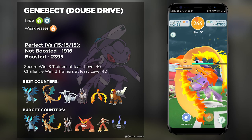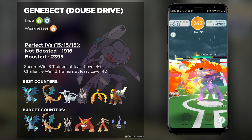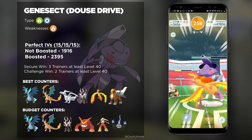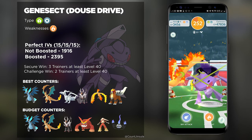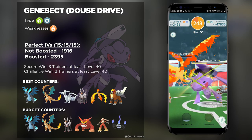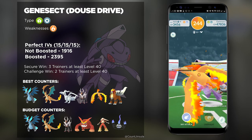That about covers all of the different counters. Now let's go into the little details. Genesect is a Bug and Steel-type, which means it's going to be boosted by two different weather types: Rainy Weather and Snowy Weather. Depending on where you live, you might start experiencing Snowy Weather boosts already, but Rainy Weather is going to be a little bit more common throughout the world.